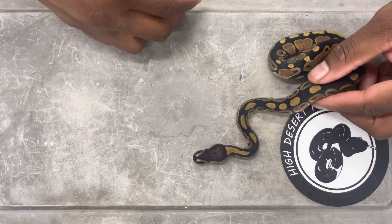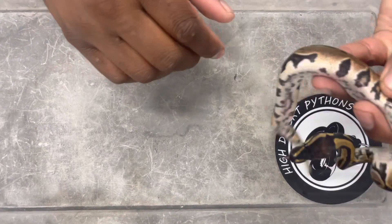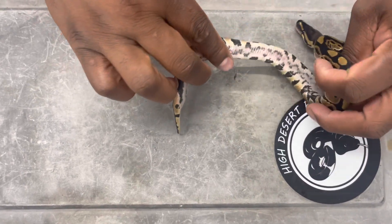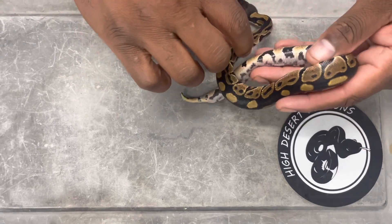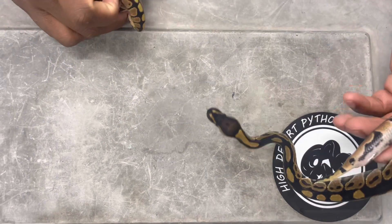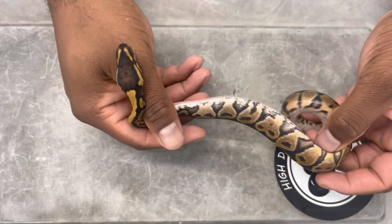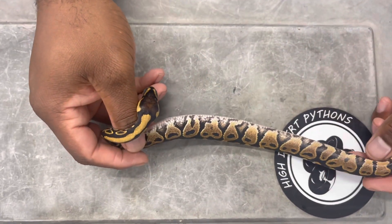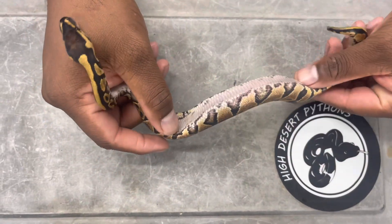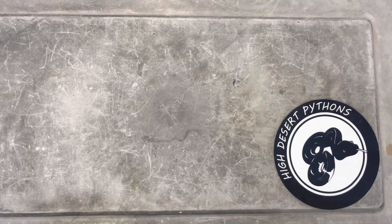First I'm going to show you the difference between the normal and the asphalt possible het lavender. This right here is just going to be a normal - it has a little bit of flecking and flames on the side. But my asphalt stuff is a little bit more dramatic. I know this really isn't going to be an asphalt, but even if it is, I'm not going to sell it as that - it'll just be like a normal. Whereas this one here, this is what it's supposed to look like - those are some flames on the head top right there. See the difference?